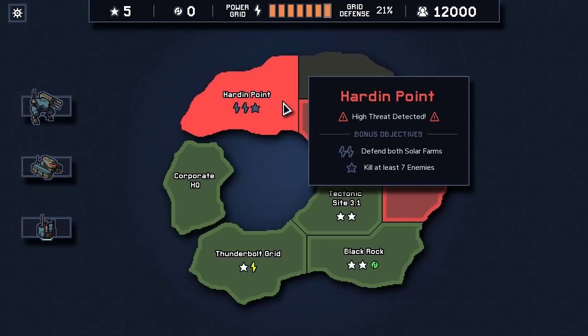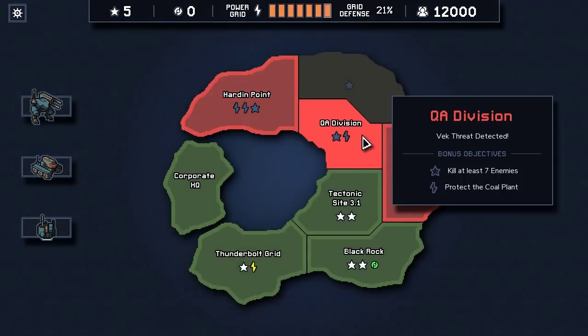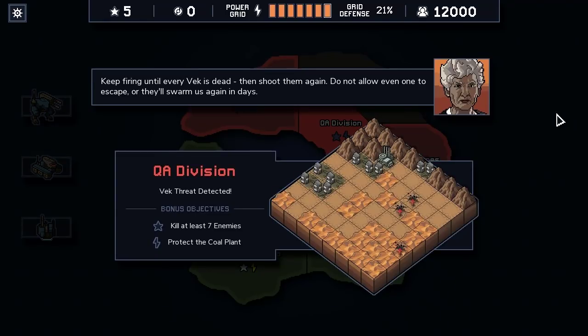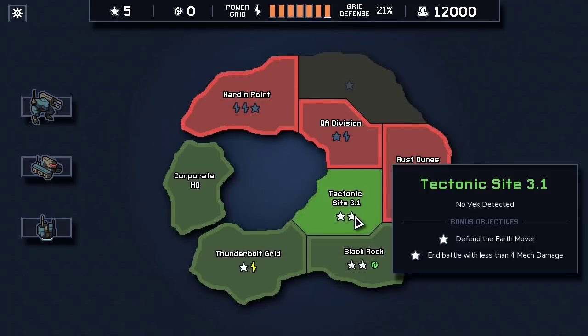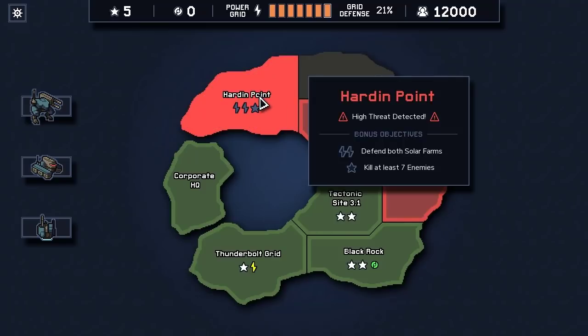If we want to go into Harden Point, let's take a look at the map. That might be doable. The QA Division offers a much more open space, so we may be able to deal with it more easily. But we're going to go for the more dangerous challenge. We've gotten every accomplishment so far, so if we can get the rest of them we'll also get our free benefits. Let's go and hopefully not regret it.